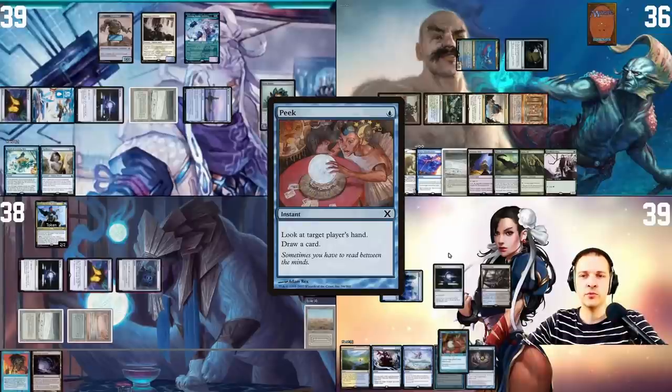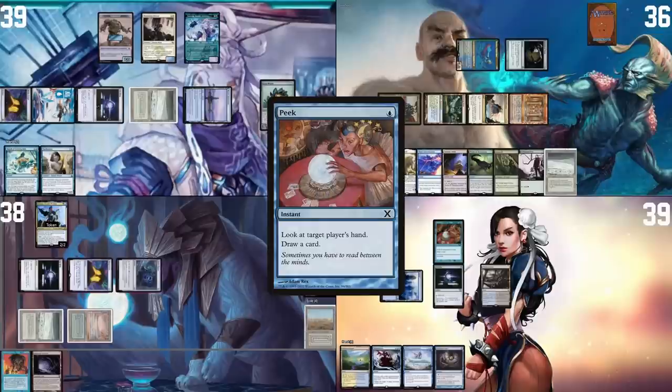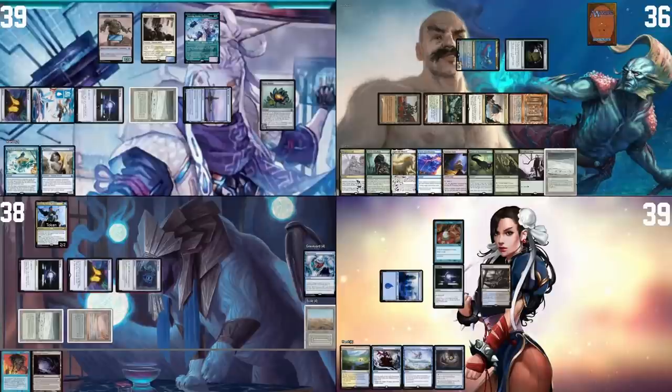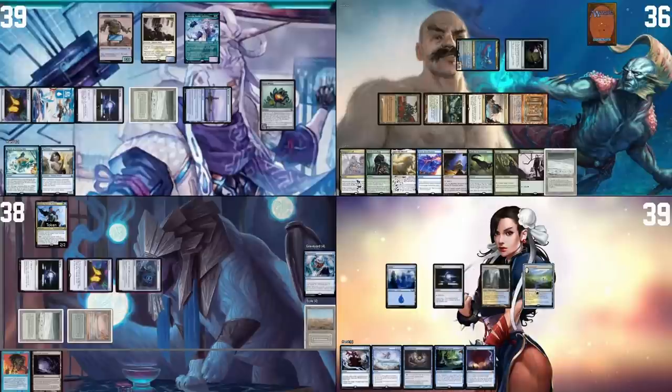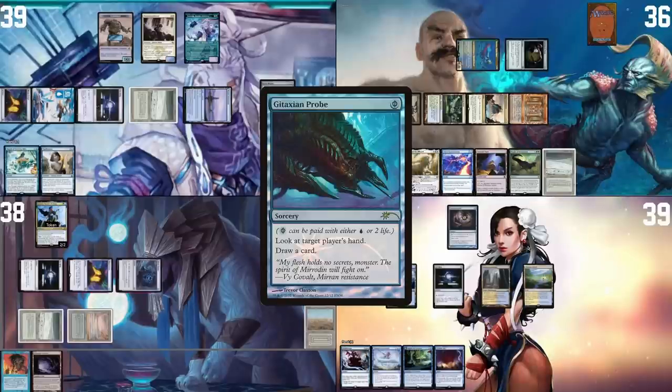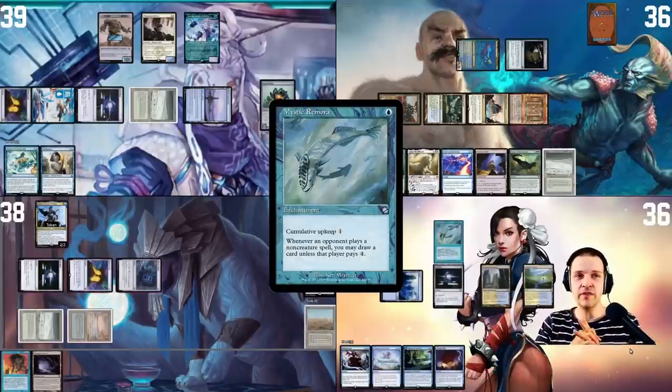I draw a card for Peek. I sacrifice the Delta, find a tapped Hallowed Fountain. On my turn I draw, play Flooded Strand, pay two life to cast Gitaxian Probe on Jordan's hand and draw a card. I cast Mystic Remora for one blue mana — very happy about that here because I believe there's going to be a counter war coming up soon. I'll sit here and hold back, then pass the turn.